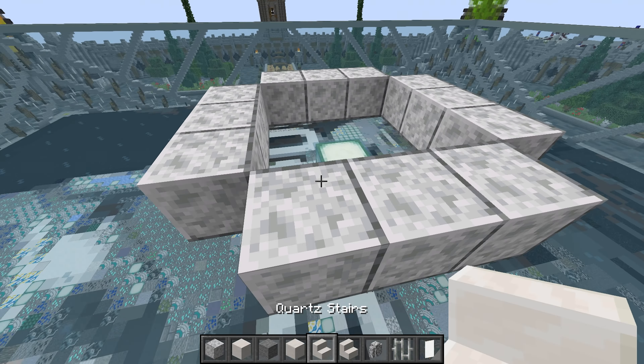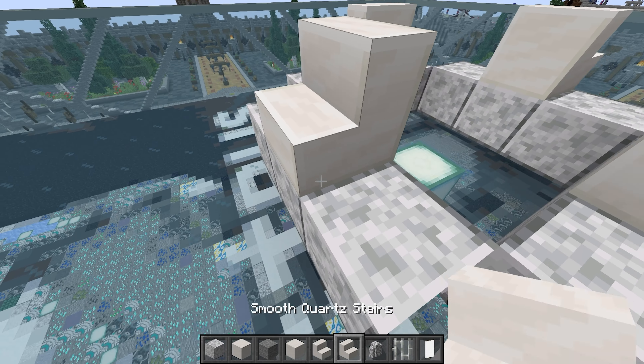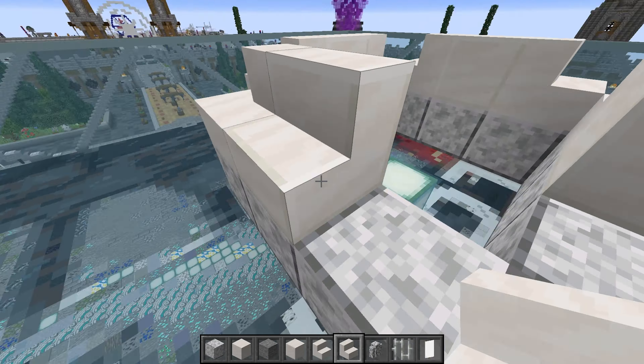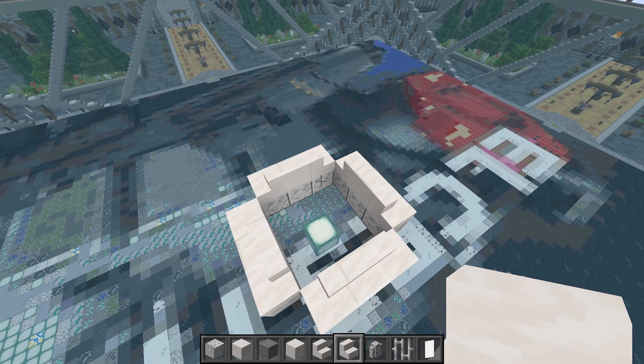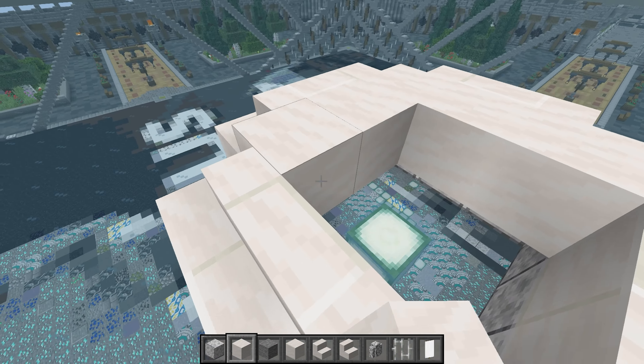Put a normal quartz block on the middle ones, then use smooth quartz on the edge ones, placing those diagonally. In the gap here, take a smooth quartz block and do a circle around like so.